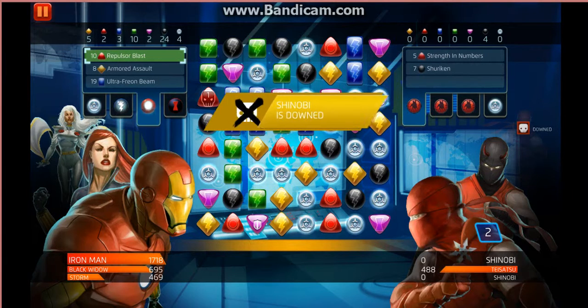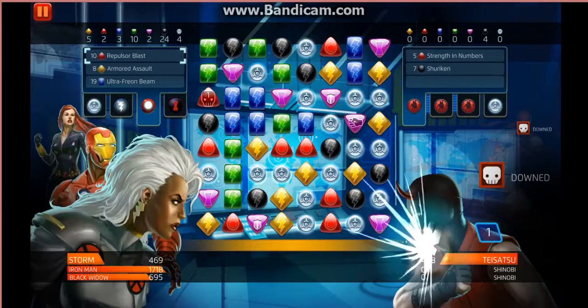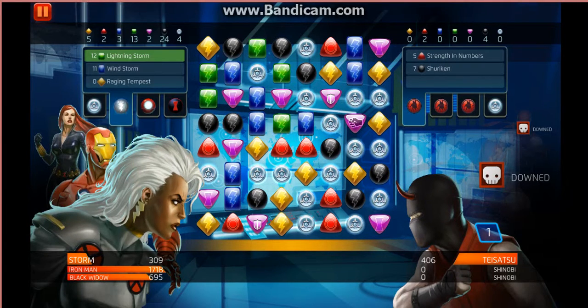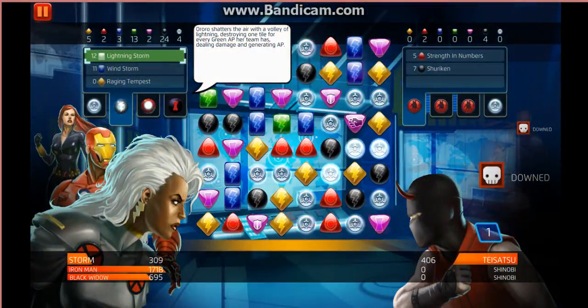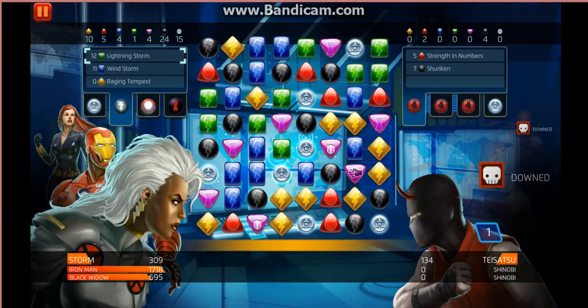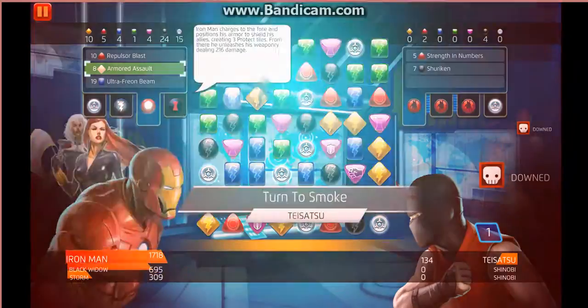And it still didn't take that one out. I'm going to go for that one, and it'll bring Storm to the front again. We've got Storm's attack ready now — a lightning storm. Takes a few of the tiles out. Knocks him down quite a bit. Armoured Assault's ready — that'll get rid of him. Let's do that. That'll bring up wave number two.